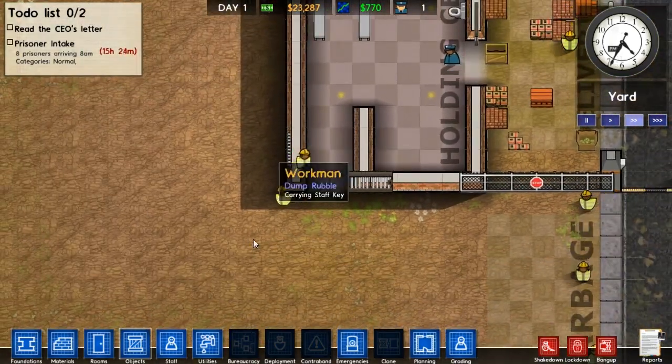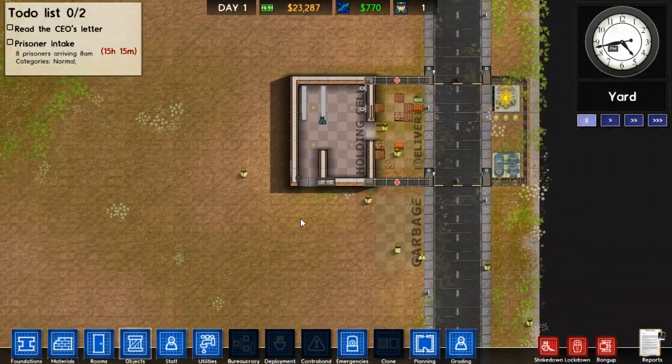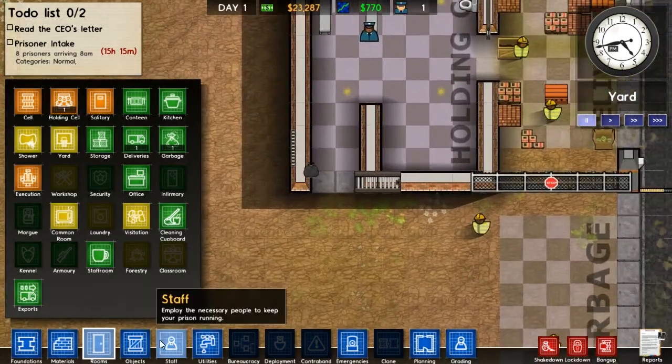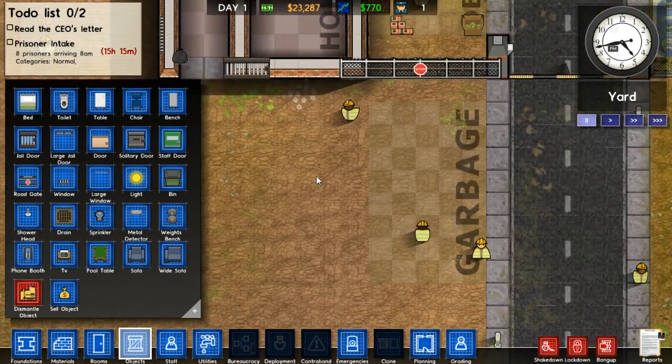It looks like the light actually goes outside when you have windows. It's pretty nice to see. There's some garbage there for some reason - it's always nice to look at. And now we're going to start constructing our actual prison. Now we do need roads, and I feel like I have like sort of a yard system where... we need a fence down here actually to guard off this rubbish.